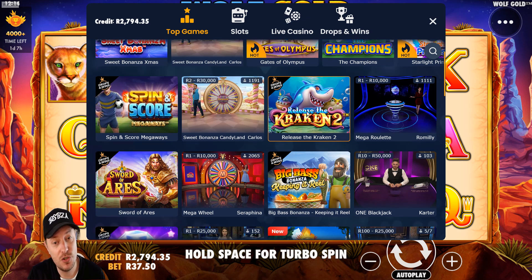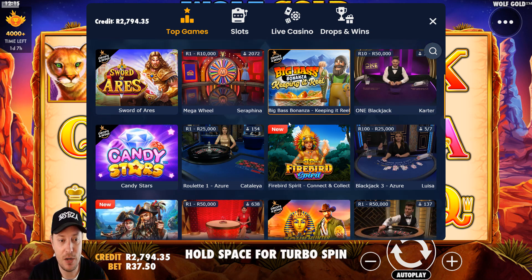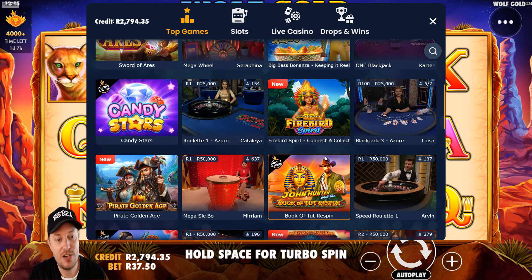Things like Release the Kraken 2 — not a bad game — Big Bass Bonanza Keep It Real, Candy Stars, etc. There's a whole lot of new games in this kind of hidden menu, if you want to call it that. I hope this helps, and if it does, let me know in the comments below. I'll catch you in the next video. Have a good one, guys. Cheers.